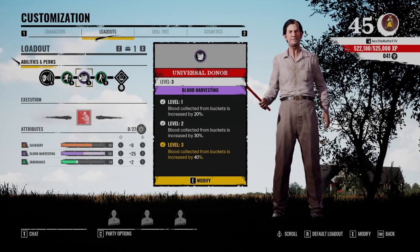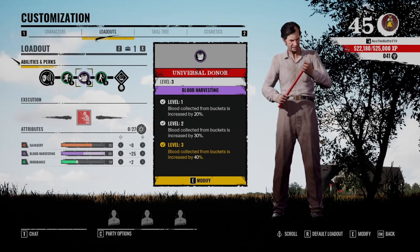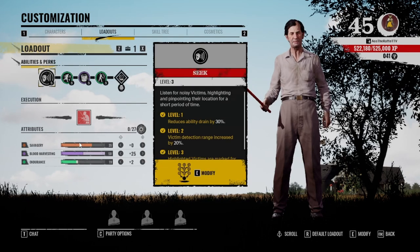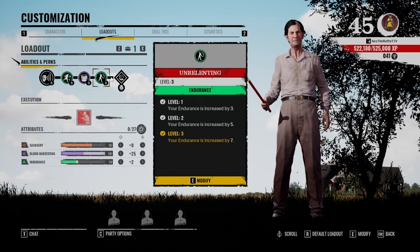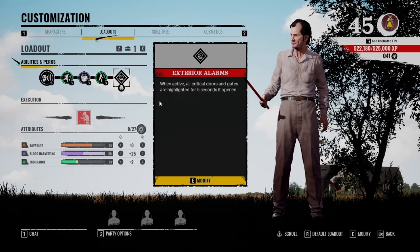Increased blood collection from buckets by 40% — really good. I think of Cook as more of a support than anything else, so this just improves his support role. You can see I have 50 blood harvesting. He's crazy — he gets 42 blood per bucket. You can get Grandpa plus one level within three buckets. I use Unrelenting to increase his endurance.